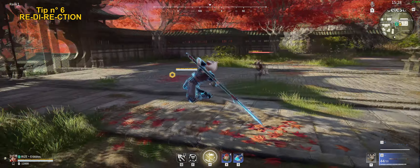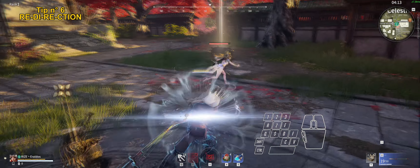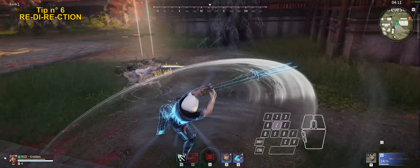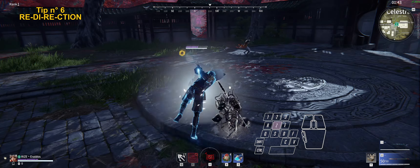This weapon is easy to parry up front due to the multiple hit blue attacks. Luckily, you have the possibility to redirect all the blue attacks from the pulse hold to avoid parries, confuse your opponent, and potentially get a punish.